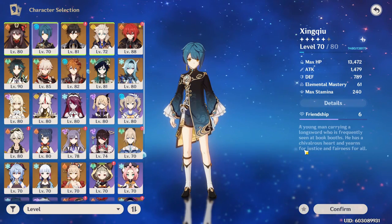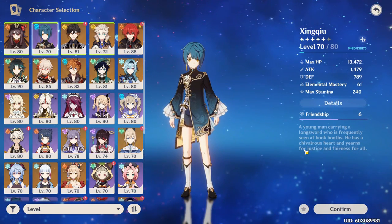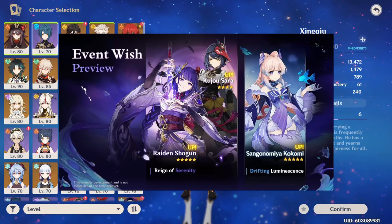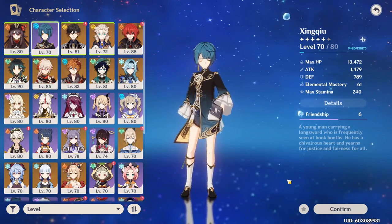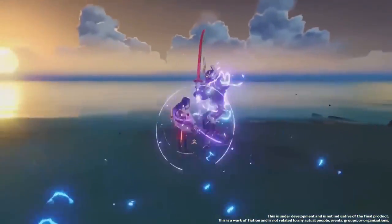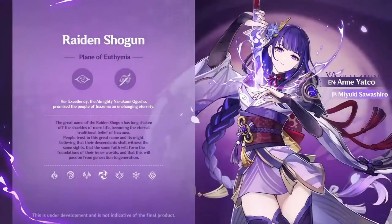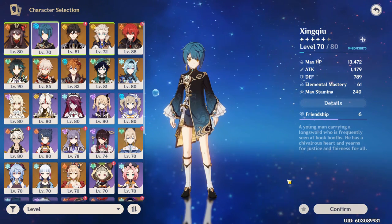I want to urge you to start farming this set right now if you have characters that need it or plan on pulling for Baal. We know Baal is coming in patch 2.1 alongside Sara — it's been confirmed. While we don't know Baal's official scalings yet, the 2.1 trailer confirmed that her burst infuses her and her attacks during the burst count as burst damage — meaning the Emblem set will very probably be good on her and I highly suggest farming for it.